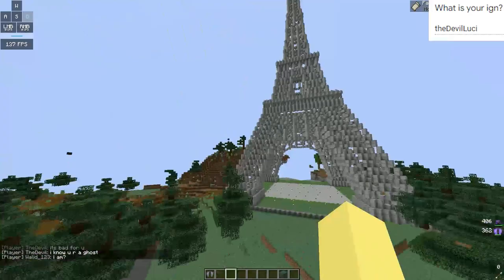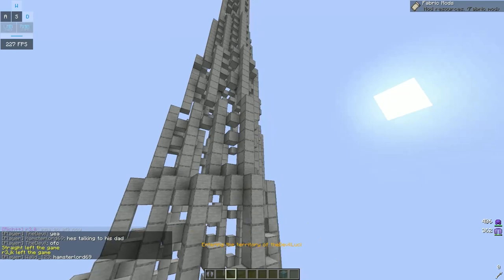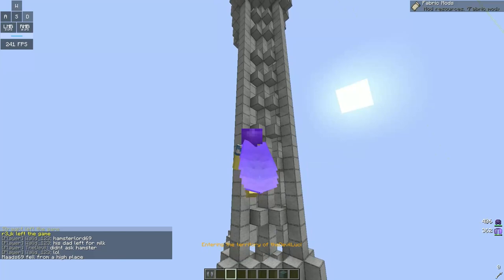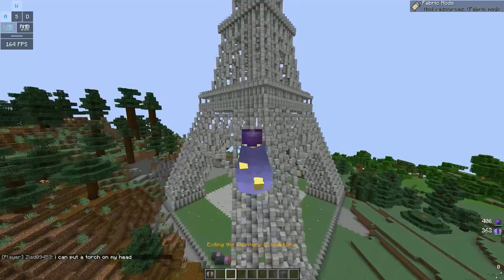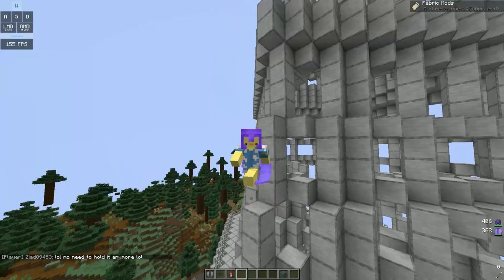Next up we have, of course — how could it be otherwise — the Eiffel Tower. Not this thing, this one hasn't been submitted. I definitely expected the Eiffel Tower to be in this competition, and yeah, here we have it. I think you should have added some lights, like some glow or daylight sensors that turn on automatically. But the structure itself looks pretty good. I feel like it's missing some blocks for some reason, but it definitely does look like it.